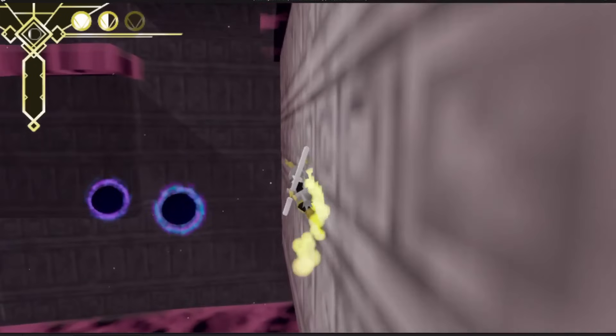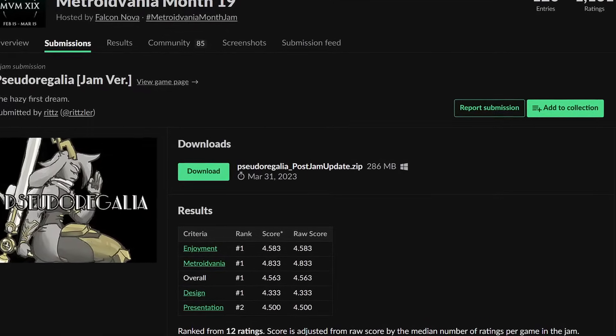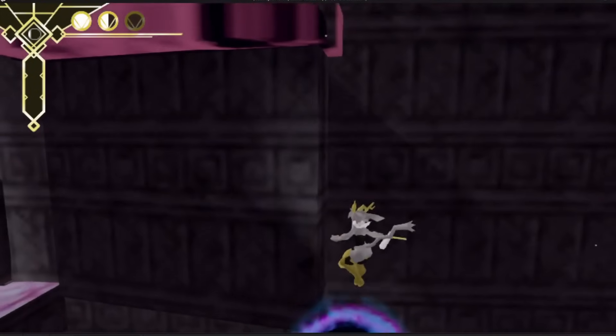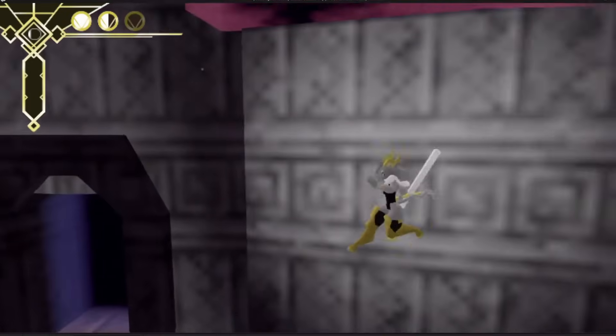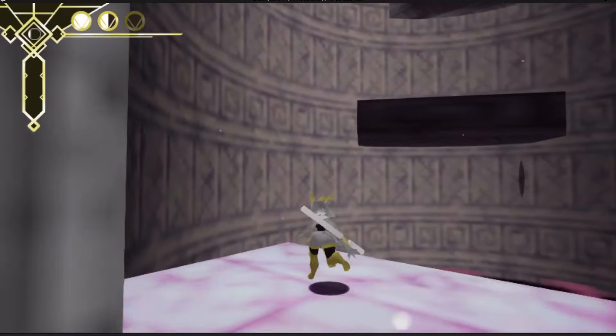The initial version, which is still available on itch.io, was created within three weeks for the Metroidvania Month 19 game jam, which it ended up winning and getting first place. They then went on to creating an extended commercial version for Steam, which took roughly four months to develop and was met with an overwhelmingly positive response.